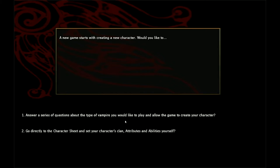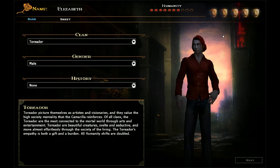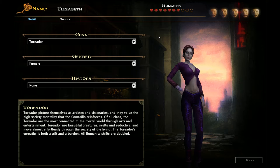So let's just jump straight into creating a character here. Interestingly, it's gone for the name I was already going to pick. As you can probably tell, I'm going for a female character.